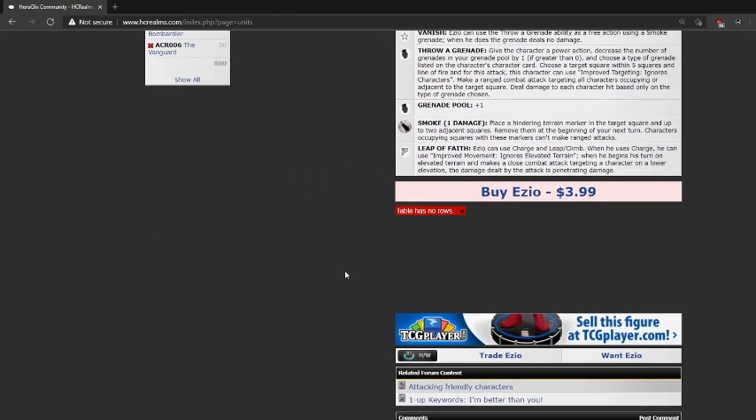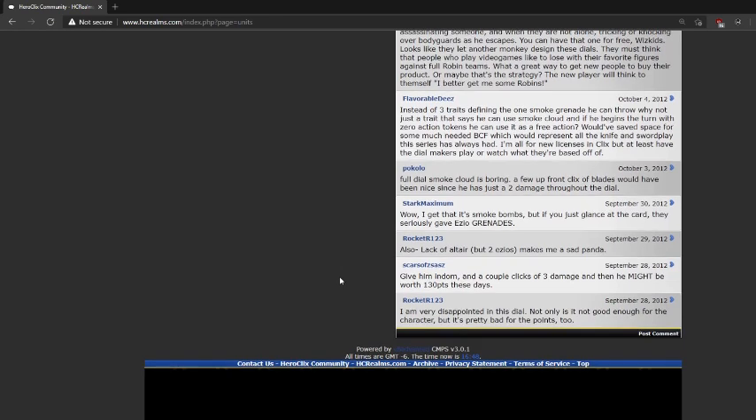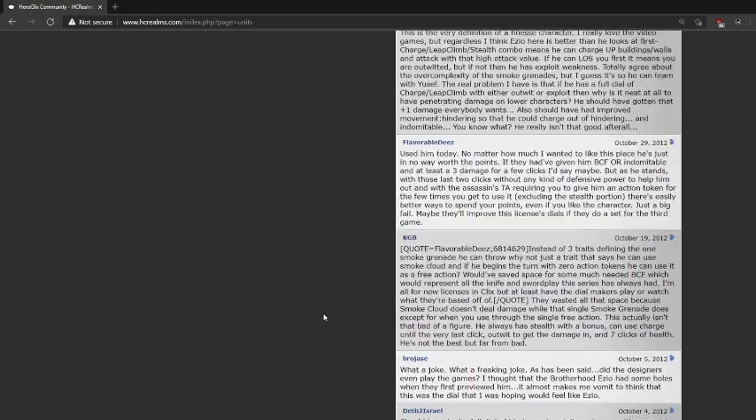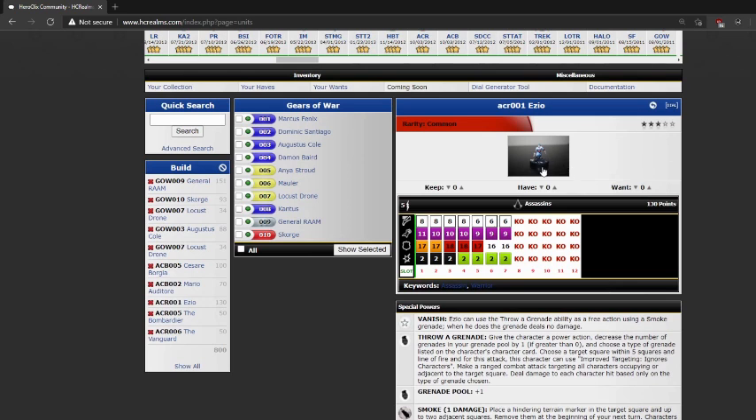There was a funny comment by Scars of Zazz: 'Give him Dom and a couple clicks of 3 damage, and he might be worth 130 points these days.' 'These days' was back in 2012. You sort of got half your wish — he does now at least ignore pushing damage in a way. Scars of Zazz is Hunter Smith, who used to be a host of Dial H for Hero Clicks. Just a little more work and he might catch up to the 2012 characters.